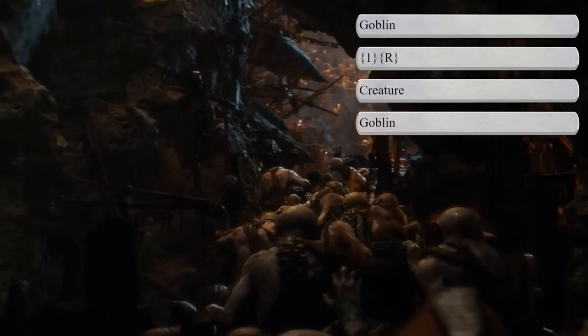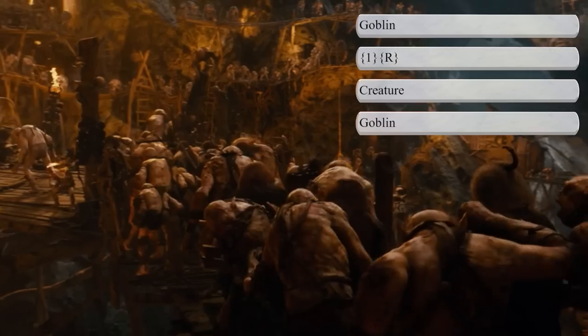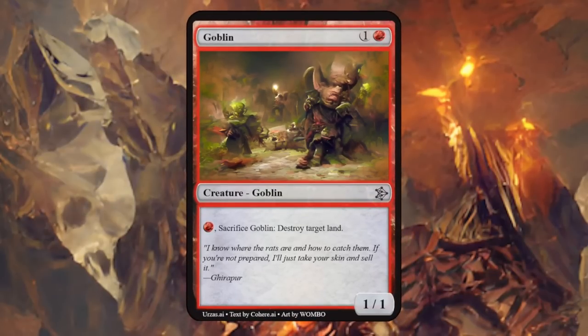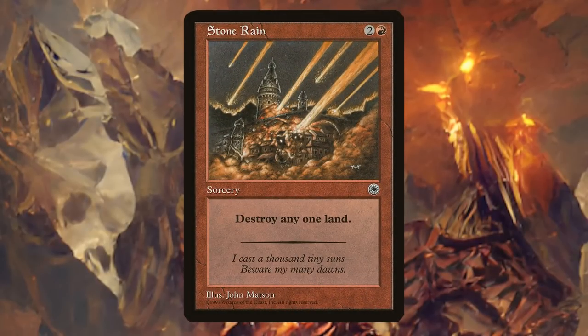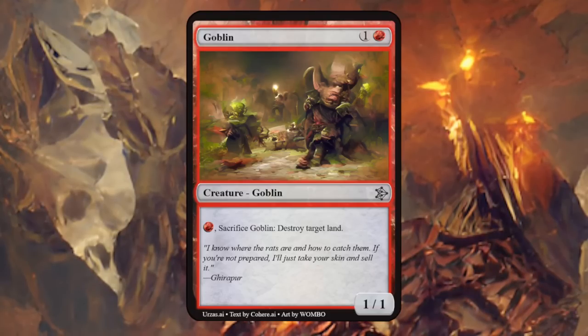I've also added a generic Goblin to the list. Tolkien described them as big, ugly creatures that lived deep under the Misty Mountains, and goblins are typically red in Magic. Our generic Goblin is a 1/1, and for a single red we can sacrifice it to destroy target land — a very powerful effect. Between the casting cost and the ability we're paying 3 mana total, the same as a Stone Rain, but being able to cast it for 2 mana and activate it later is better since we can attack and block with it. There may also be graveyard recursion synergies, making it probably a lot more dangerous to print than a 3-mana Stone Rain.